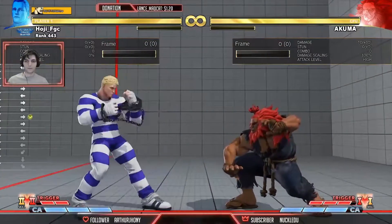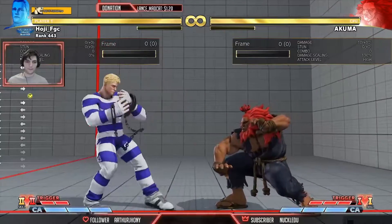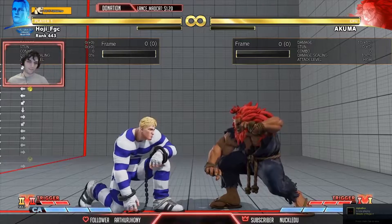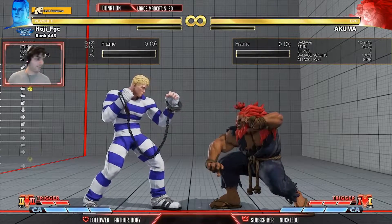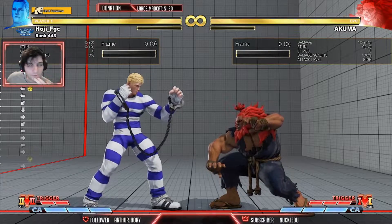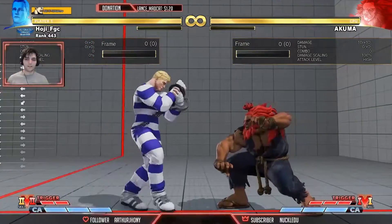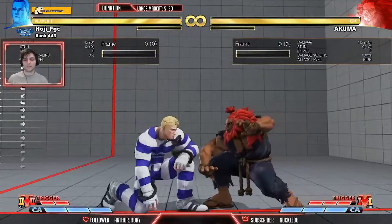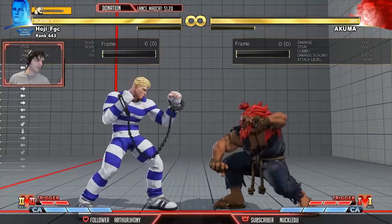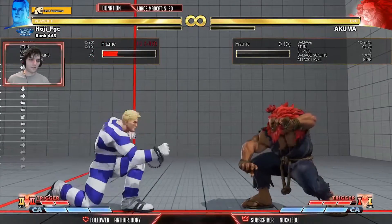Generally I'll start the round, see he didn't react, then take back my turn and start some pressure. Stand medium kick — he didn't whiff, I delay, he presses, I wait and block. Sometimes people will do a delay press because they don't really know what they're doing; they're just trying to protect themselves from the offensive option you're doing.